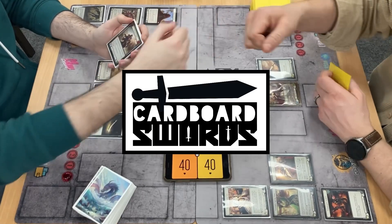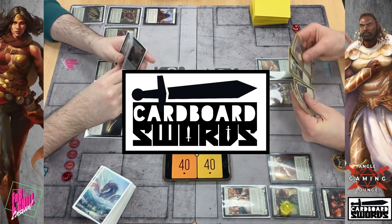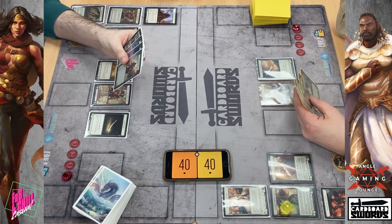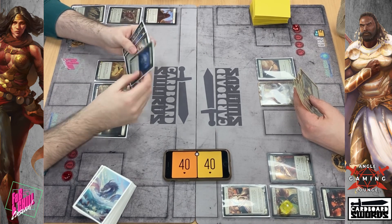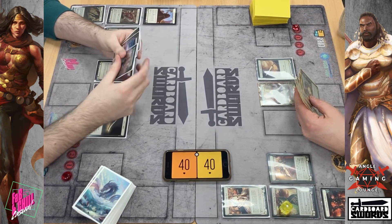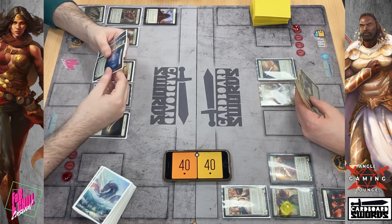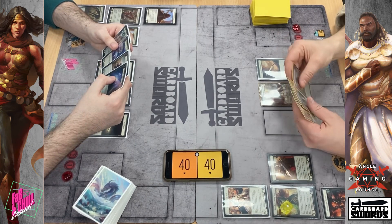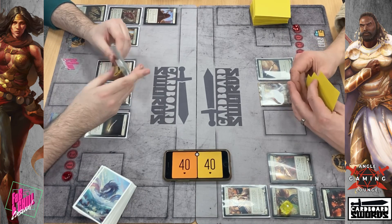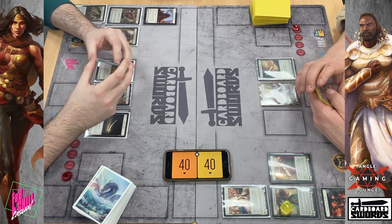Oh, good luck. Tunic, yeah. Spirit of Arena — is that an action? It's an item, isn't it? Yeah, it's an item.